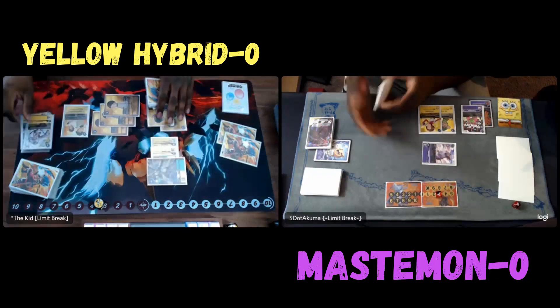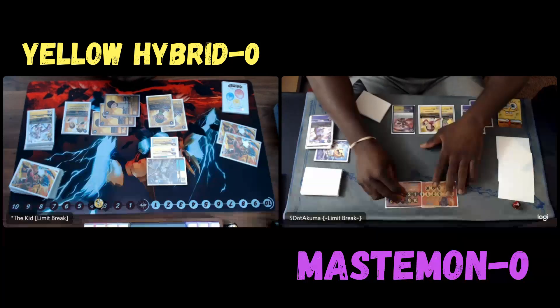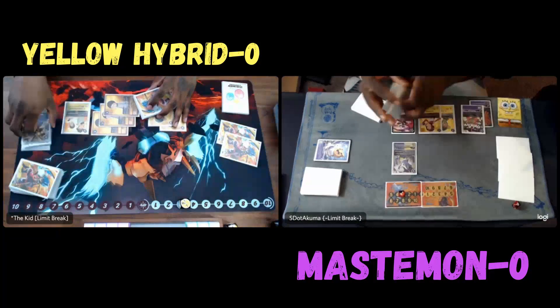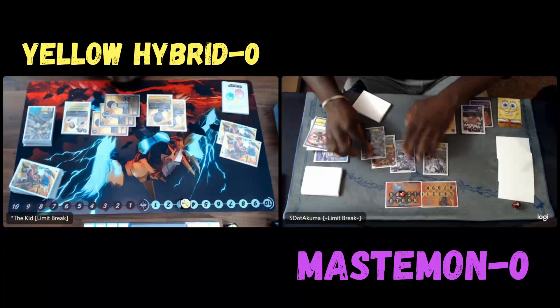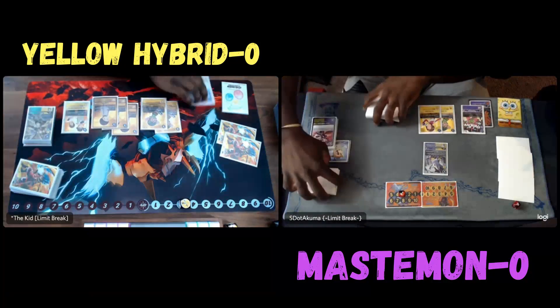I'm going to draw a Psychomon, then attack with the Tapirmon that came out for free from the Ofanimon, and then I'm going to play a Scythe. There's the Scythe, and I'm going to easily get rid of the Ofanimon. We have a Gatomon in there — Gatomon's going to give me a Creepimon and Mastermon, so that's going to be pretty good later on.